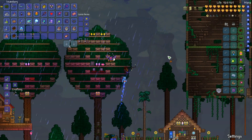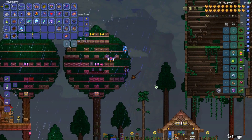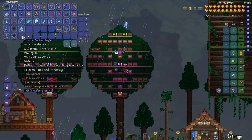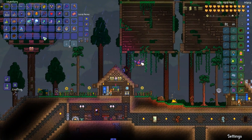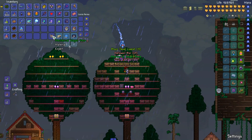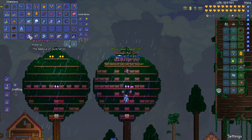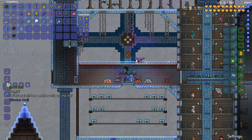Early on I thought rapiers were awesome especially because you can counter-attack, but it's okay. Anyway, treasure bag one — 33 souls of might, 35 souls of sight, and 25 souls of fright. Nice! Let's make Dread Souls.